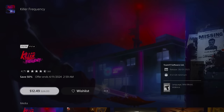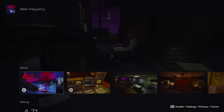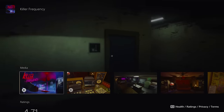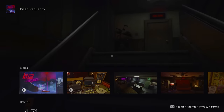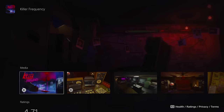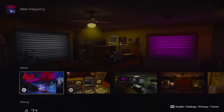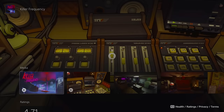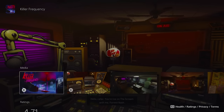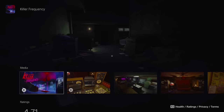Killer Frequency is half off and for that price it might be worth it. For fans of slow-burn horror games where you're sitting in one spot and slowly solving a mystery — without spoiling too much, you're a radio DJ host, people start dying in town, and the people getting killed start calling into your show. It's your job to guide them to safety. Characters can die or be saved, so there's a lot on the line, and it has some really cool twists. Worth checking out for only $12.